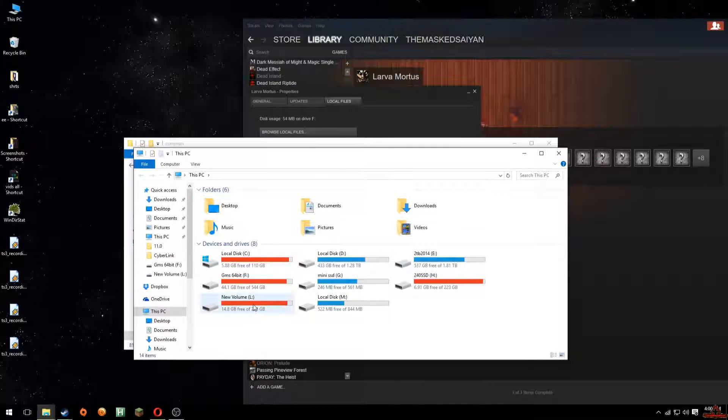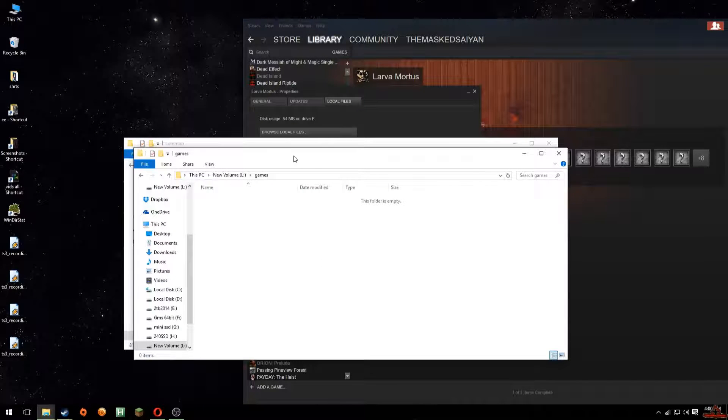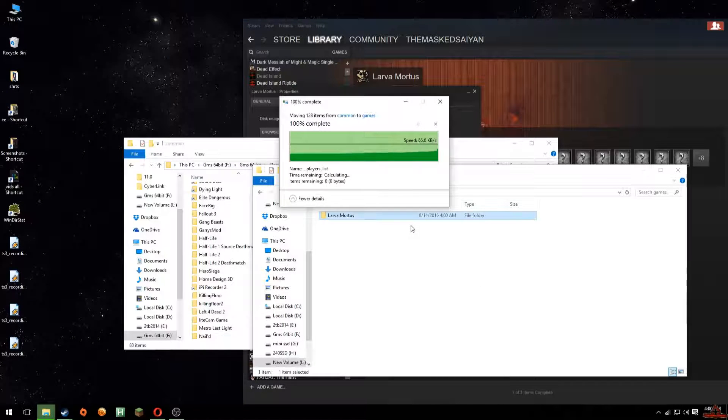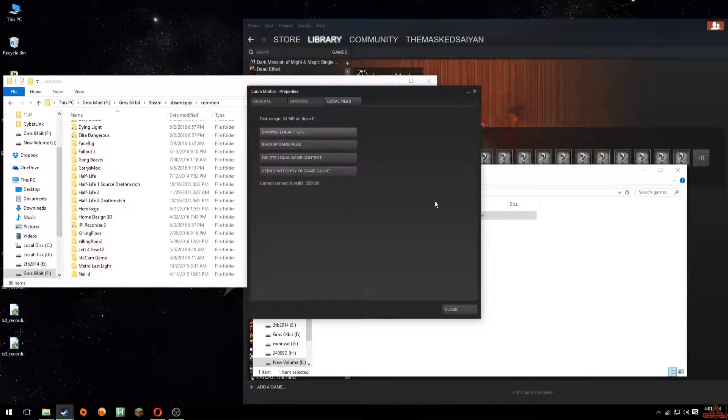I'm going to move it to L drive, inside a folder called Games. I'll paste it over there — it's on a separate hard drive. Originally it was located on Steam, SteamApps, Common.